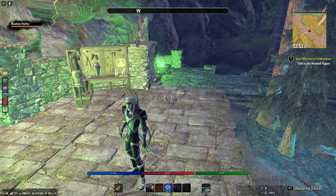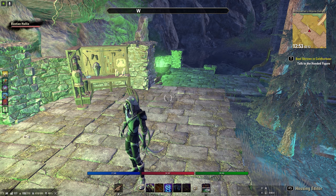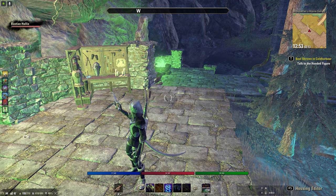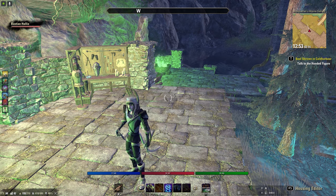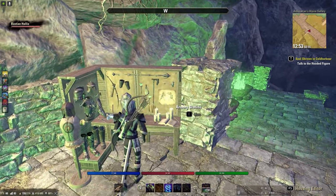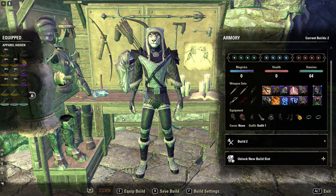Ojo: una vez que estemos dentro de una mazmorra grupal, o de una VG, o de una Trial, no tendremos posibilidad de invocarlo para cambiar la Build a nuestro antojo. Así que muy atentos a eso, no penséis que podréis cambiar en mitad de una Trial, ir de DPS Stamina a DPS mágica según el boss. No, eso no se puede hacer. Tened en cuenta que con el precio del asistente podéis comprar dos o casi tres slots adicionales aquí en la Armory, y venir a la casa donde lo tengáis instalado a cambiaros.